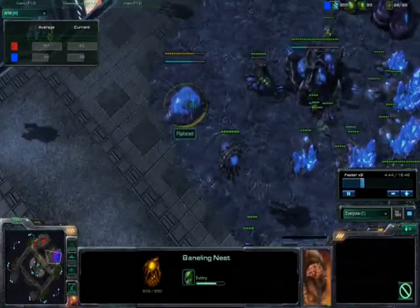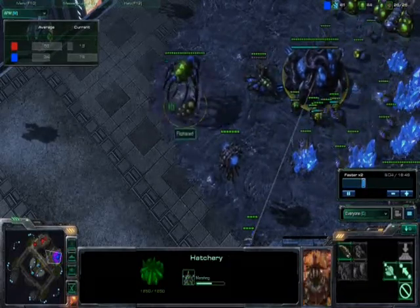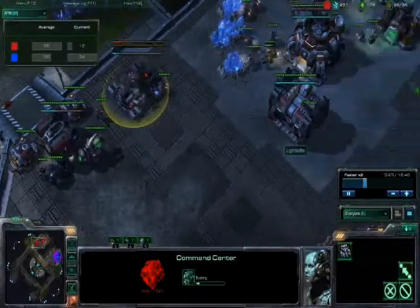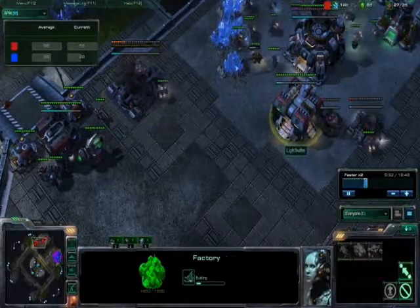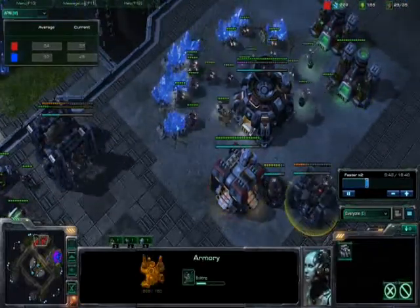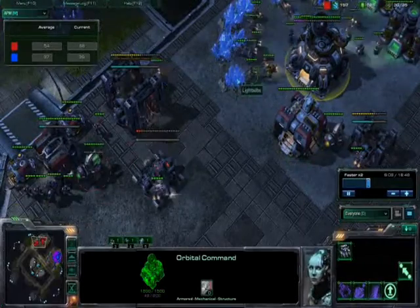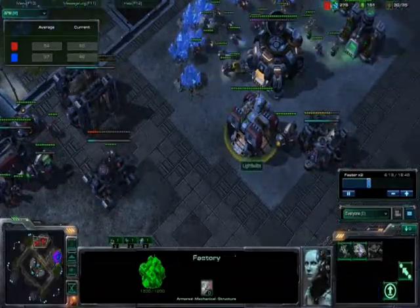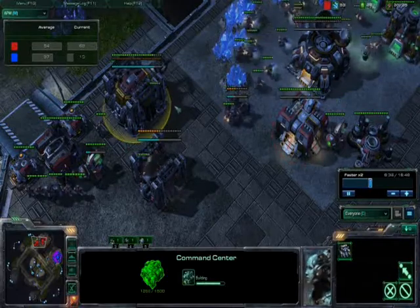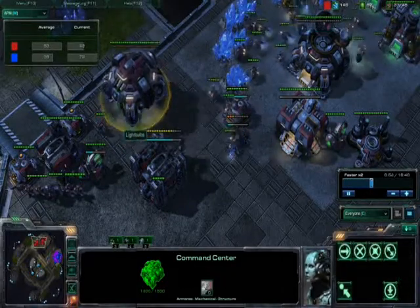Looks like he's sending out a few zerglings and he's got the baneling nest going — though he never actually does a baneling bust on me. What I'm doing here is building up to the thor as fast as possible, burning through my minerals. I basically power rushed to a factory, and then immediately after the factory's finished, I start the armory — and I'm ready to bust out the thors. I did let myself get supply blocked here; I only have five food available, so I quickly put down a supply depot. At the same time I'm doing a command center since I was running high on minerals.